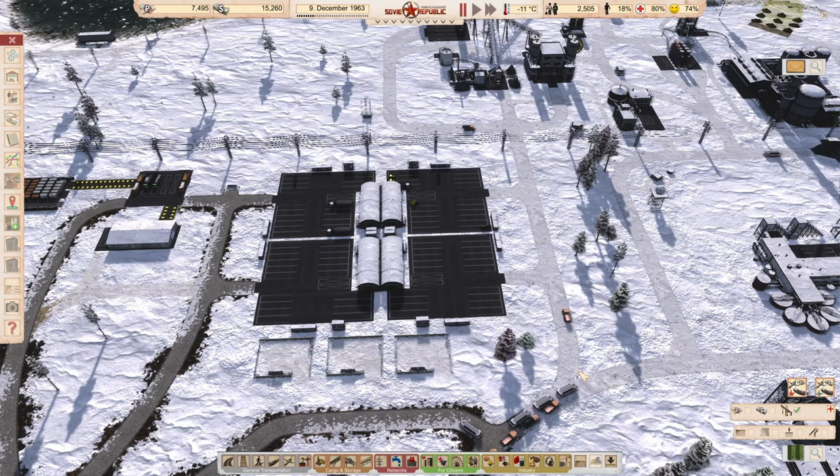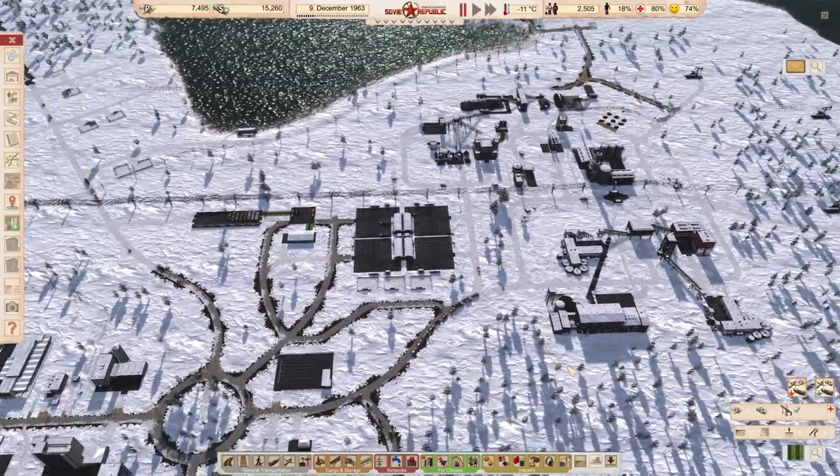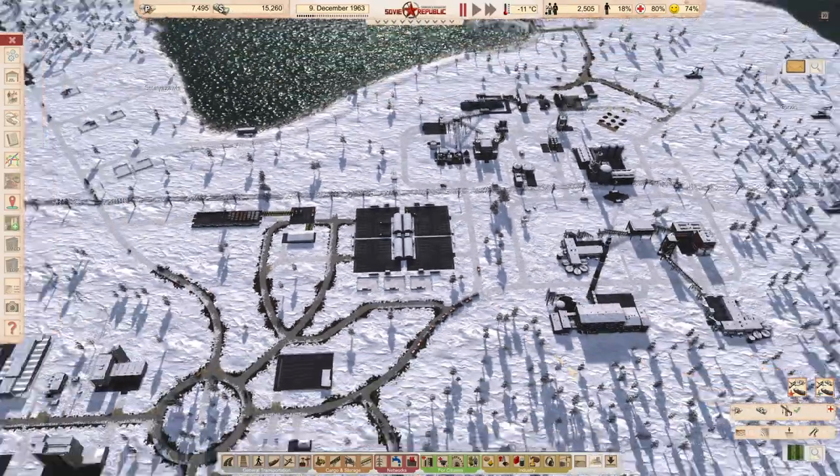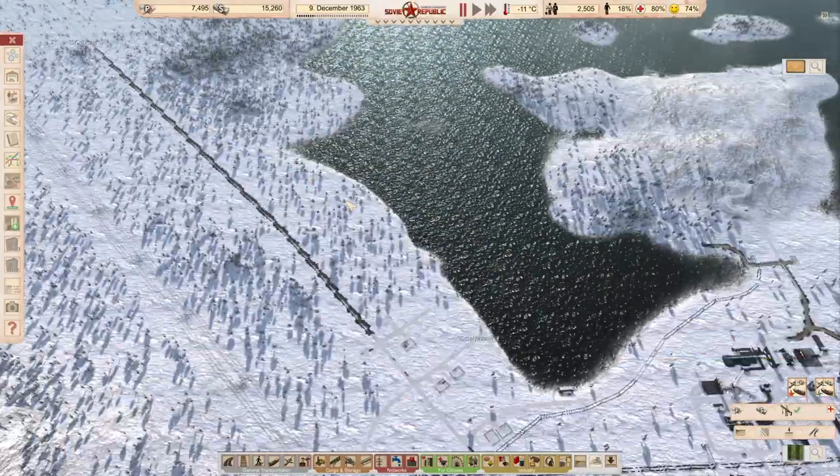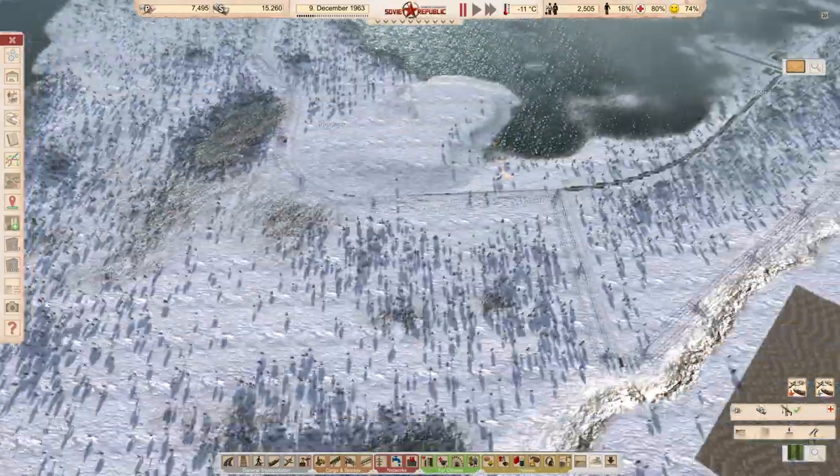Hi guys, welcome to Workers and Resources and Soviet Republic's Sputnik Challenge. This is episode 26 and today we are going to have to do some stuff because we are having some issues, like the roads not being ploughed enough. Look at this.